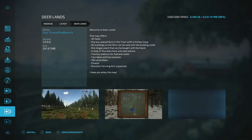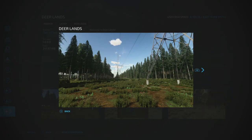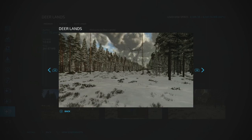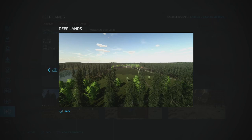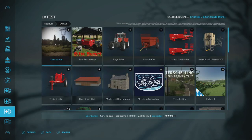Now moving to new mods — the first new map is Deer Lands by Carl TG Pixel Farms. It looks pretty nice and seems geared toward logging with a huge amount of forestry, though there is also some farming available. With the Putnam DLC that won't be a problem. It's 241 MB if you're looking for a new map.